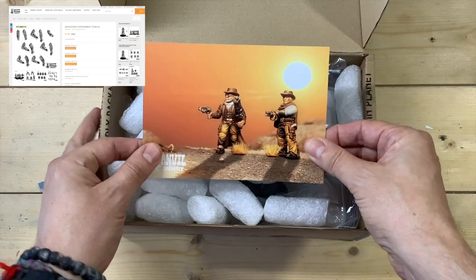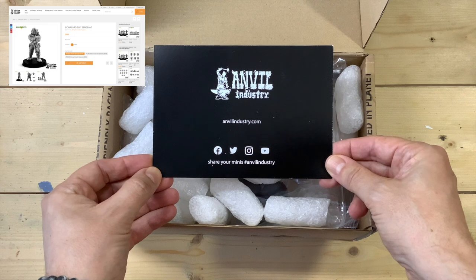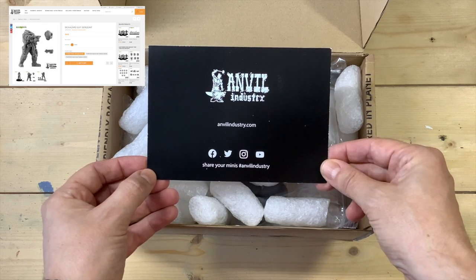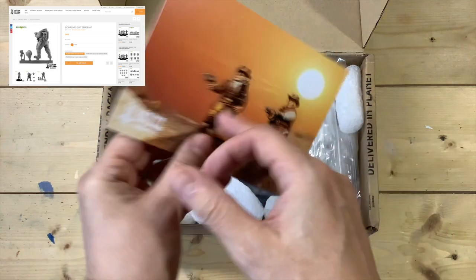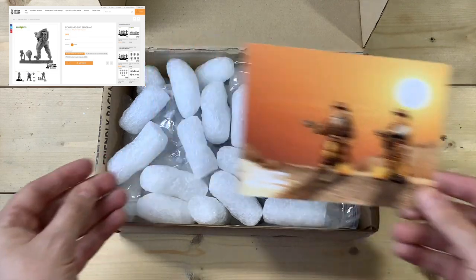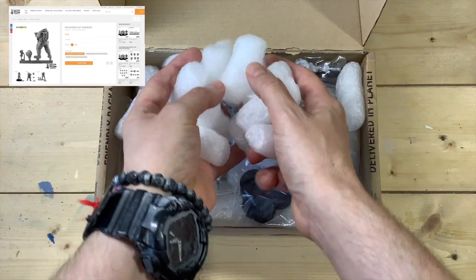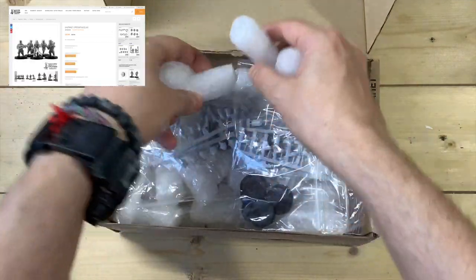Here's what it looks like when it arrives — you always get some nice postcards, and on the back you can see their website, Facebook, Twitter, Instagram and YouTube. I'll link to those in the description below if you'd like to go and check it out — I can highly recommend it. It's an awesome website with loads to look at, but here's all the good stuff so let's get rid of the packaging and have a look at the sprues and everything included in today's parcel.